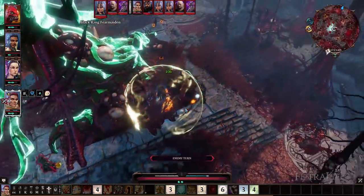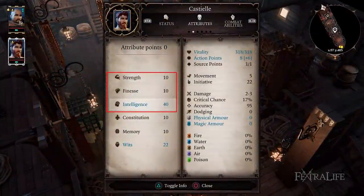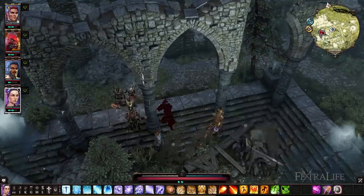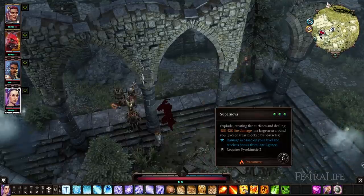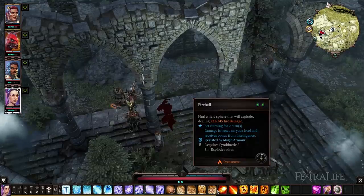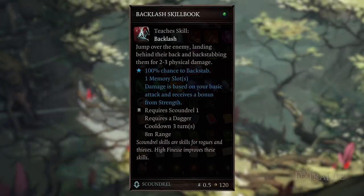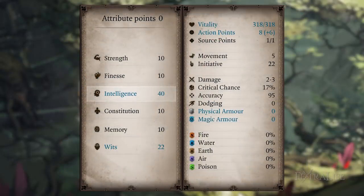Luckily, the answer is the same for most builds. Once your primary attribute — Strength, Intelligence, or Finesse — has been maxed out, always pump Wits if you do not need any more Memory. Most builds will need a few points in Memory to slot all desired skills, but almost all additional points will go into Wits for increased critical chance. Very few builds don't benefit from this — most notably the rogue archetype that gets guaranteed criticals from backstabs, and those relying on Enrage. Even then, they will still get some use from Wits, so nearly all builds follow this principle.